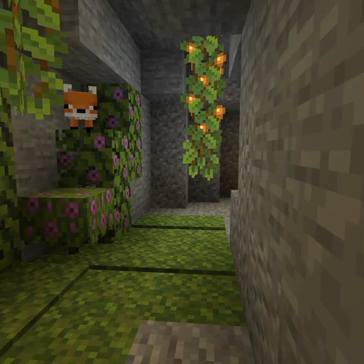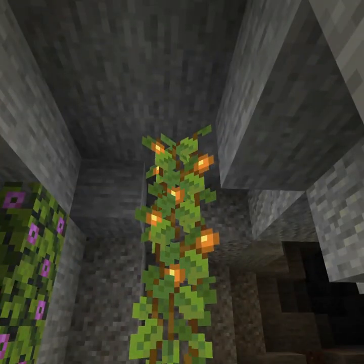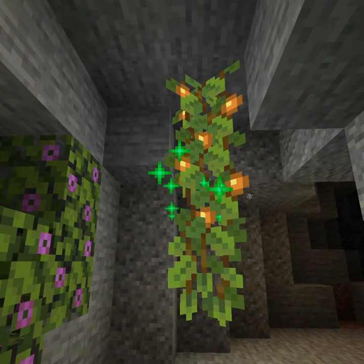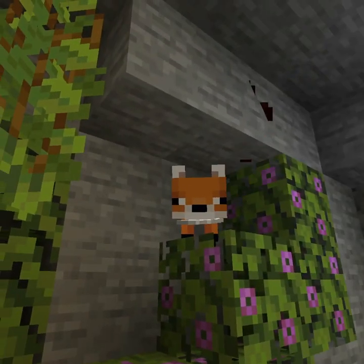Minecraft Snapshot Update! We have Glowberry Bushes. They hang from the ceiling and they provide fruit, which you can eat immediately, grow back with bone meal, and even feed to your favorite foxy boy and girl.